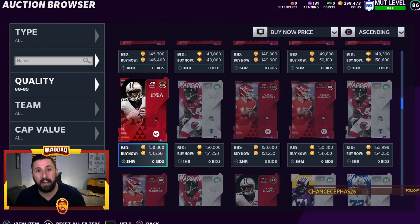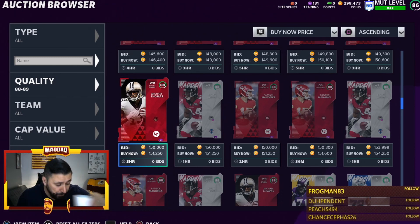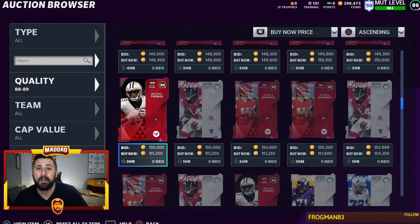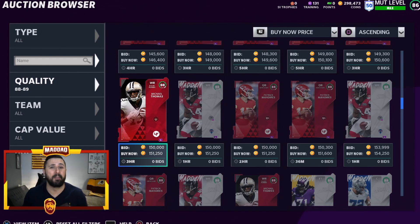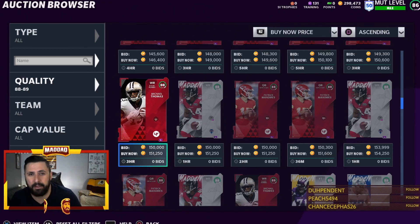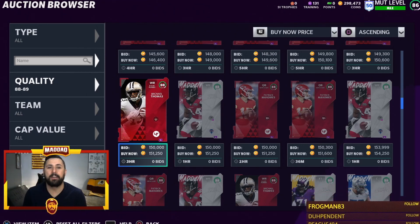I play Aaron Donald at defensive tackle because he's better than any defensive tackle in the game, plus he's faster. Aaron Donald's card is always a glitch — he gets off position at defensive tackle too. He's a must-have on your defensive line right now. There aren't a lot of good defensive linemen, and you'll get shredded without someone who can get back there and get pressure and force quick reads.